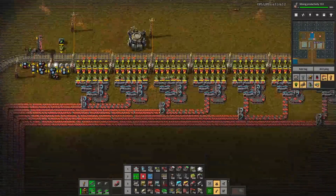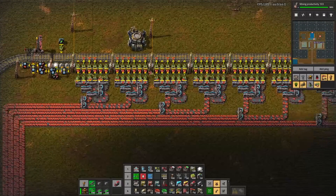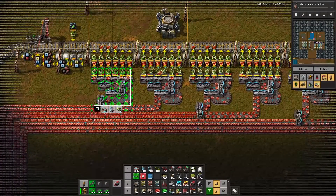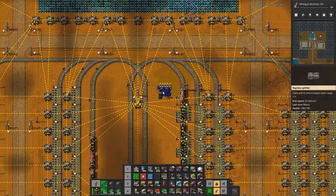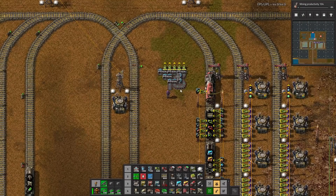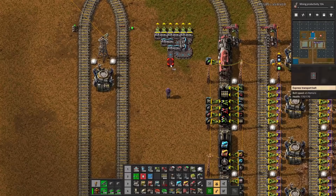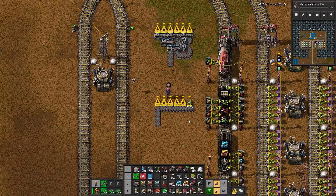I think the number of splitters and half-empty belts here - not the inserters, because these ones are idle, so that's not a big deal - but the number of splitters and half-empty belts, I think that for most of what we could do, just replacing something like this... Why are my robots not doing anything? Why did my robots not build it? They should be. My robots should be building first. Like, replacing this with... this.